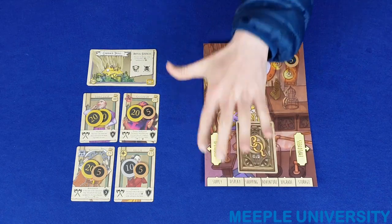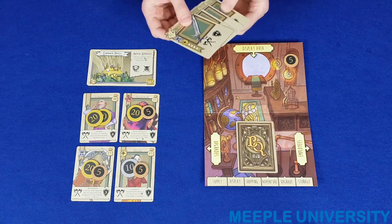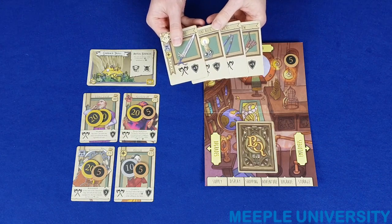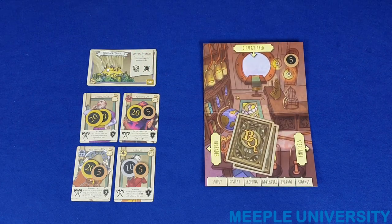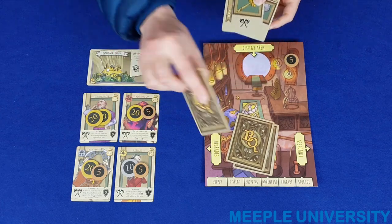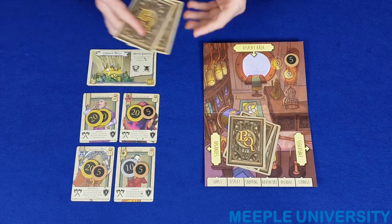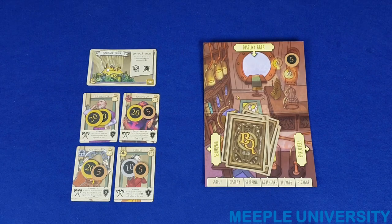Then for the main part of the supply phase, each player is dealt four cards. The player looks at them, chooses one that they wish to keep, and adds it to their hand — which is the storage pile. Hand the rest off to the player on the left, and the player will then receive three cards from the player on his or her right. The player again looks and chooses one of these and hands the cards on, until the player has drawn four cards into his or her hand.